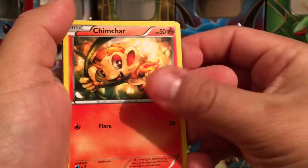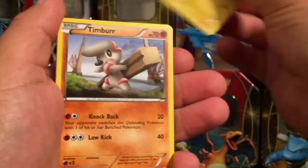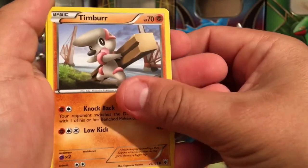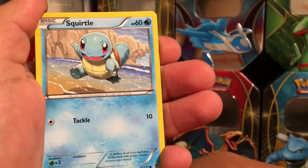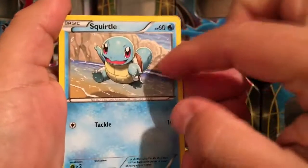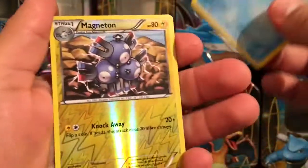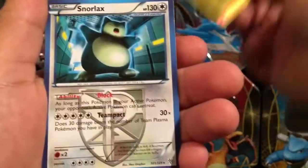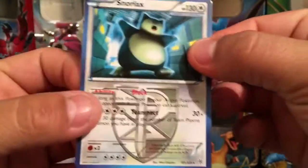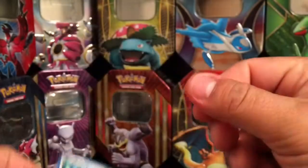Don't forget — at 300 subs I'm giving away a code for Pokemon Blue for your Nintendo 3DS. The next big giveaway at 600 subs, I'm going to be giving away a code for Pokemon Red, same thing for your Nintendo 3DS. Rare card is Snorlax. Alright guys, catch you in the next video — don't forget a thumbs up and subscribe.